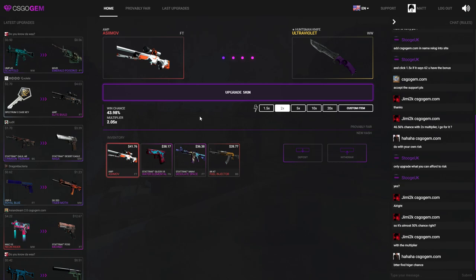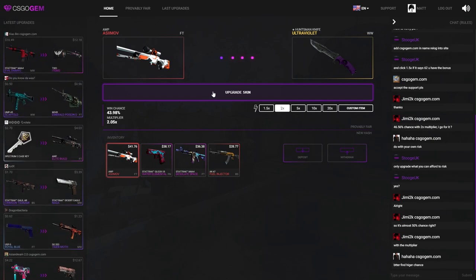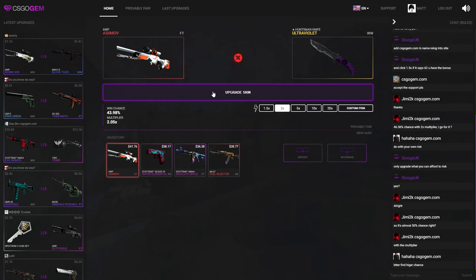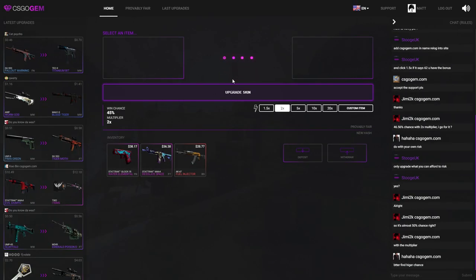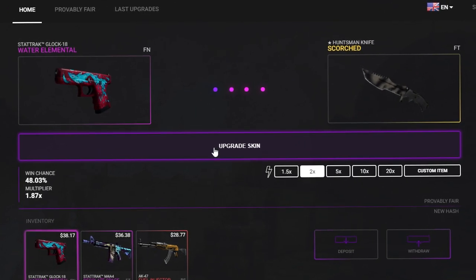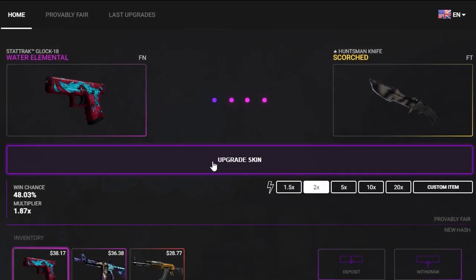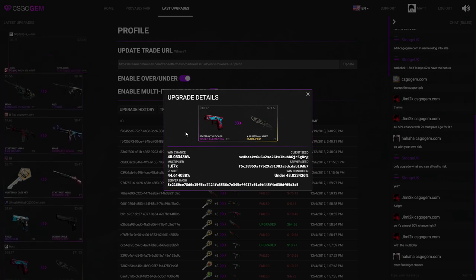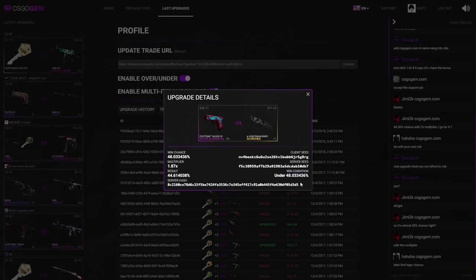If you like this type of content make sure to subscribe. Let's start off with the 2x on this OP Asimov Field Tested — 43.98% chance for a Huntsman Ultraviolet. Come on! No. It's nice that they show a ticket now, that's a new feature on the website. Let's go for a 2x again — I want to take out like 300 dollars, I started with 150. A 44 — actually super close to losing. The result was 44 and I rolled under 48, so my win condition was under 48. You can verify everything in here.